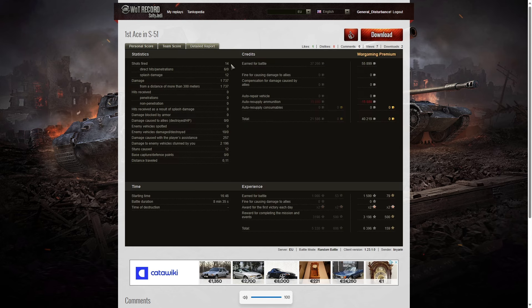14 shots fired — he really did expend as much ammunition as he could to get hits, and he did get hits with virtually every round fired. He got six direct hits on the enemy, so accuracy is working. He didn't get any penetrations, but he did get 12 splash damage hits for 1,737 total, all at more than 300 meters. He damaged 10 of the enemy and killed none — but as I said, that helps towards the Confederate. 257 hit points of damage assist, but look at this: 2,196 hit points of stun assist from 12 stuns — and that's where he got the ace tanker. Combined damage just under 4k. He made sure those shells did something good, and many times he hit the enemy, got the stun, and then the enemy tank was wiped out — so he picked up the rest of the damage as stun assist.